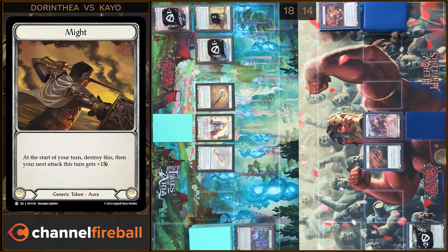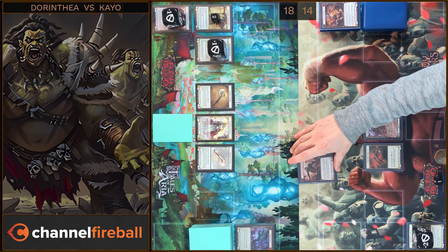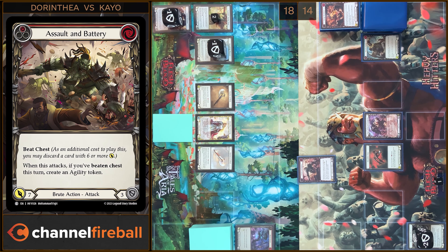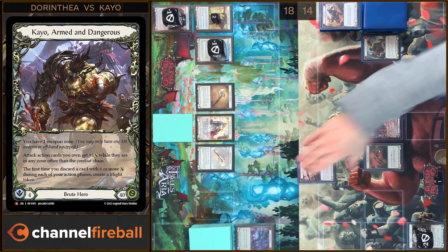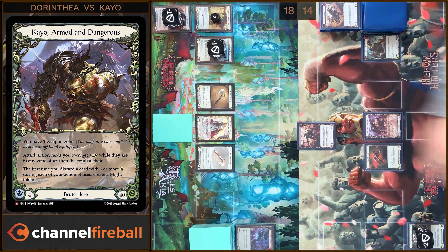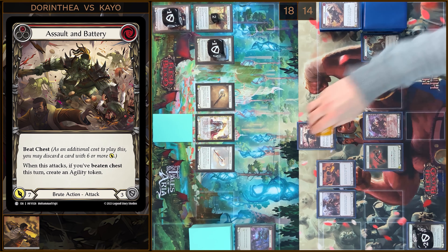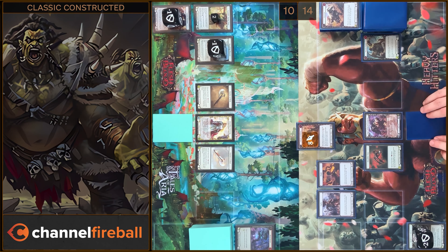I'm gonna destroy my token and play Assault and Battery from my Arsenal Zone — pay three. I'm gonna use Bit Chest ability. I will create an Agility token. Eight damage. No block, no reactions — I take eight. That's all. Then I'm gonna arsenal this card.